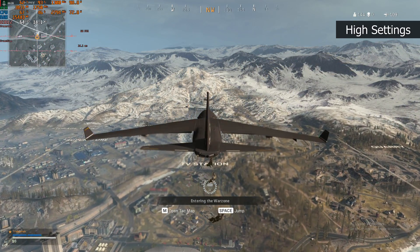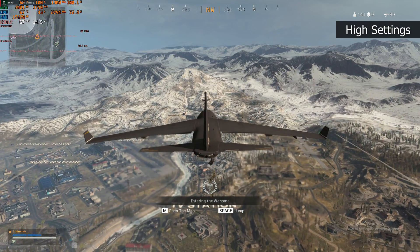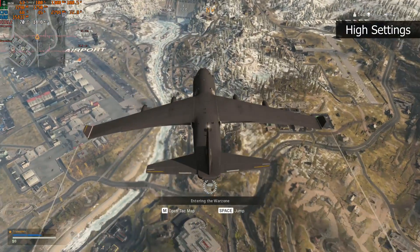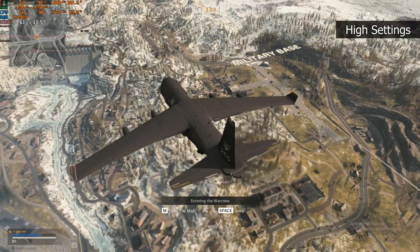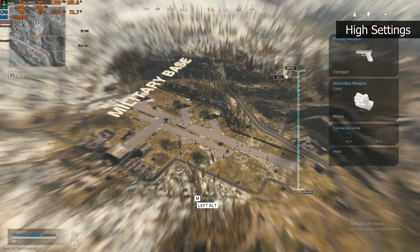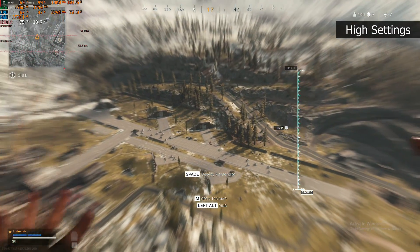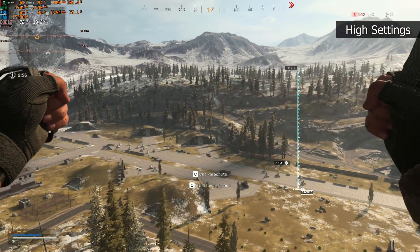In the top left corner of the screen I have MSI Afterburner running so we can keep an eye on CPU and GPU usage along with the frame rate and frame time graph. You'll also notice that Call of Duty is an absolute memory hog — currently using almost 15.5 gigs of memory. You definitely want at least 16 gigabytes of memory in your system if you're looking to run this game.